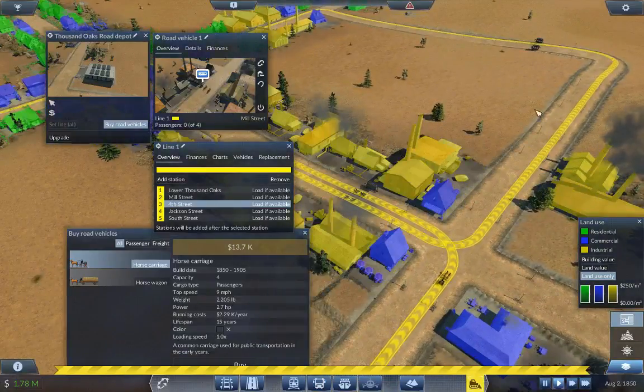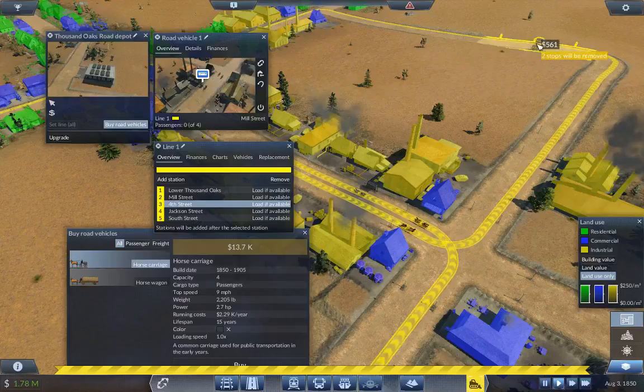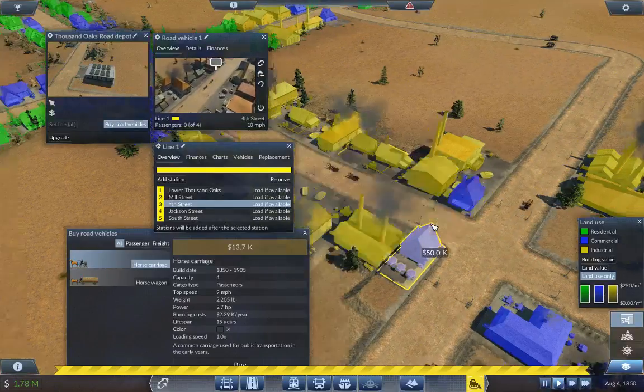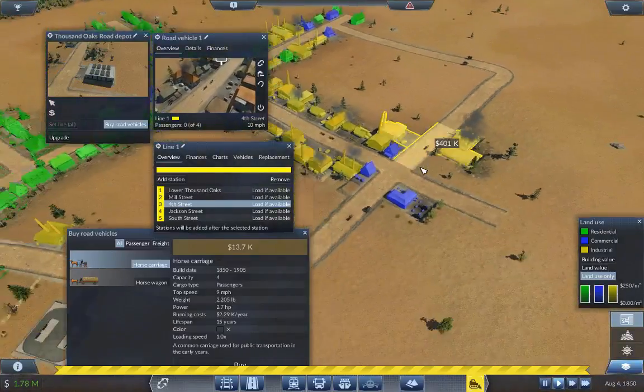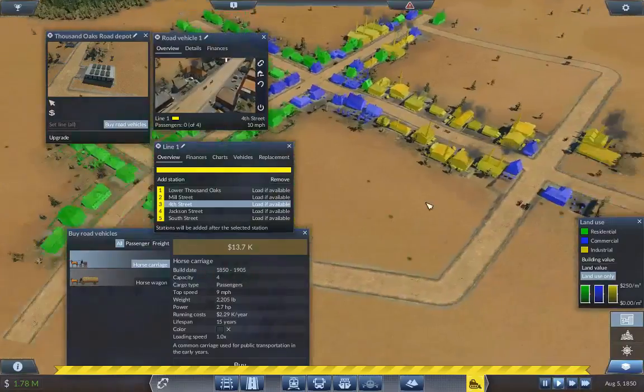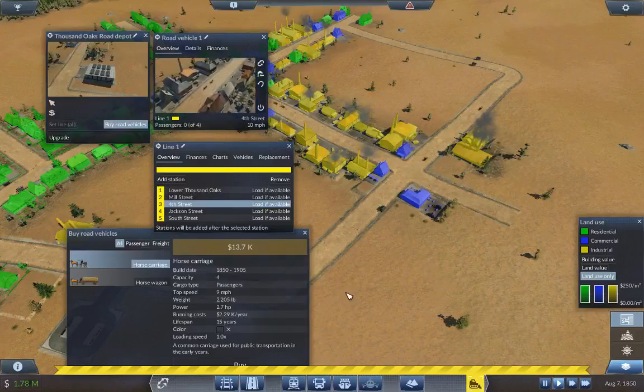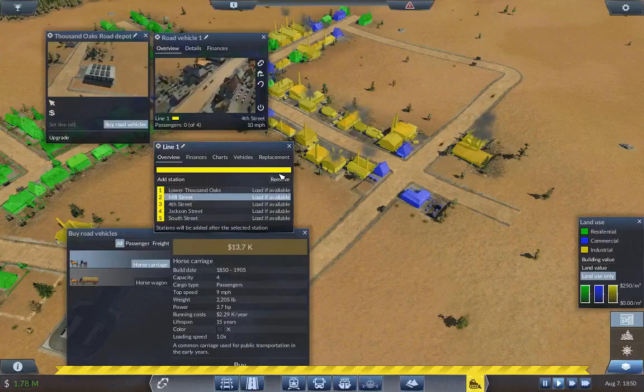Whenever you use the bulldozer it turns off the markers for your stops, which I'd prefer it not to do so I can destroy stops without zooming all the way in. You may also notice my video feed chopps up because my computer uses a video card that's over six years old. We don't want Mill Street anymore — removing that one — and we want to add this stop after Lower Street instead.